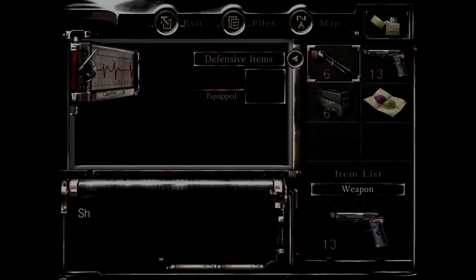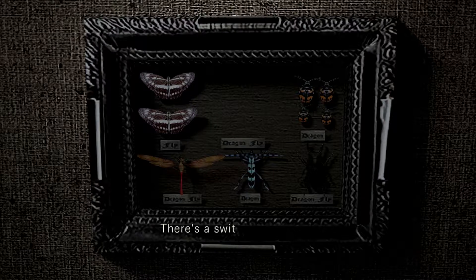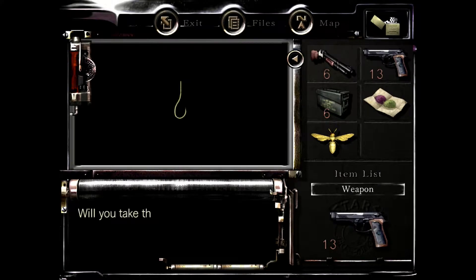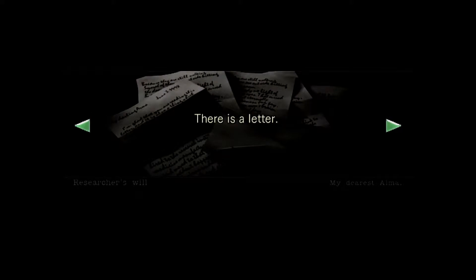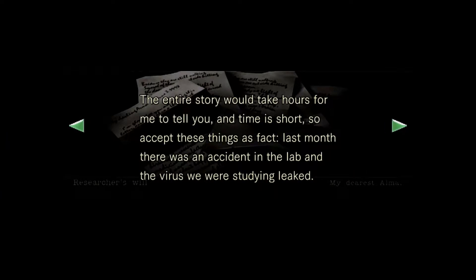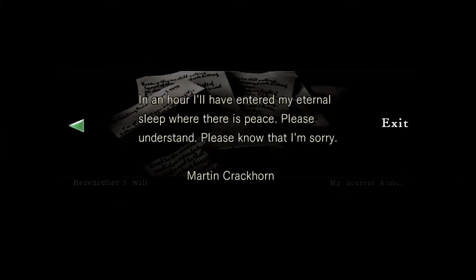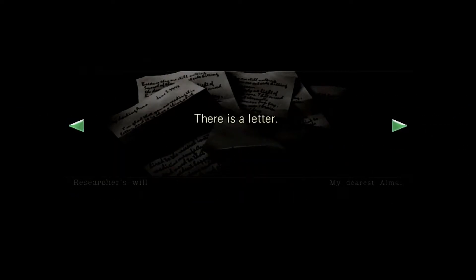Alright, we were able to unlock this door — that's good. So now we can get this lure and also grab a hook. We can check out the researcher's will — there's a letter. Hang on, is it torn? No, it's not torn. So Jill doesn't get the whole thing but Chris does.